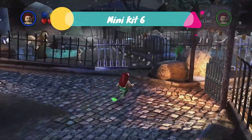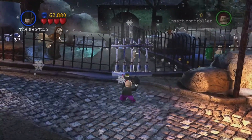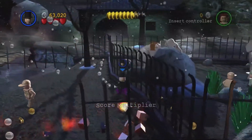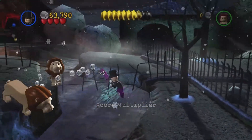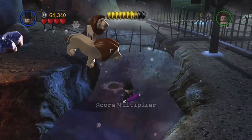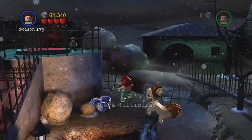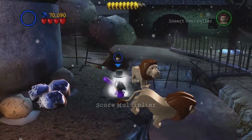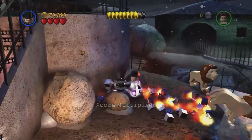For the next minikit, the gate needs to be destroyed to the right, but we are going to use our explosion to destroy this silver grate. Make sure you follow them along so the score multiplier stays up quite high. We tried to jump over there but we need a double jump character, so Poison Ivy will do. Once we are able to, we are going to switch back to Penguin, explode that and get the next minikit.